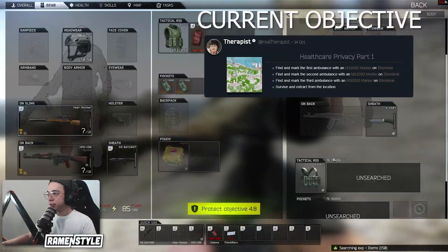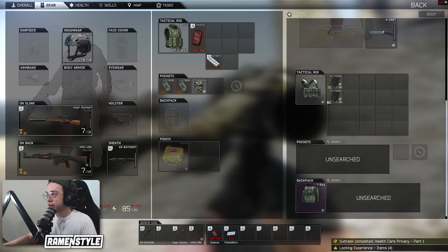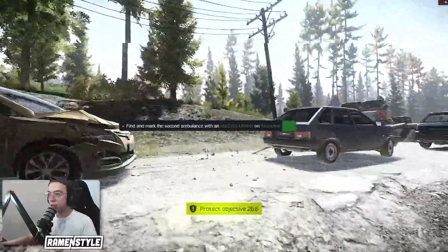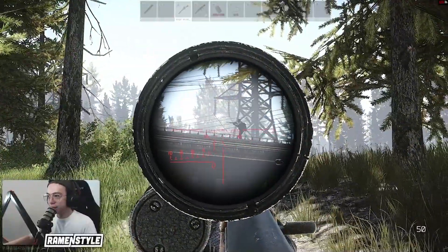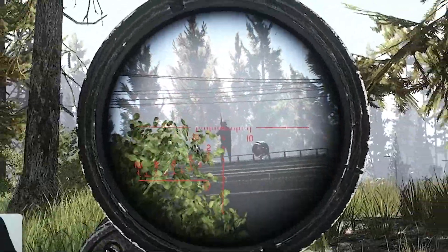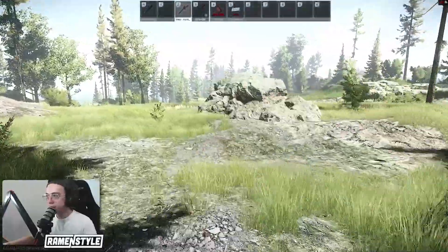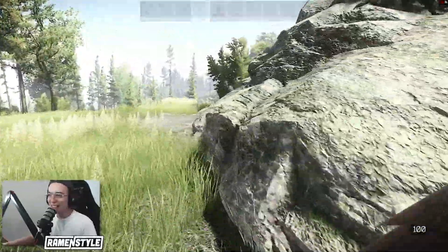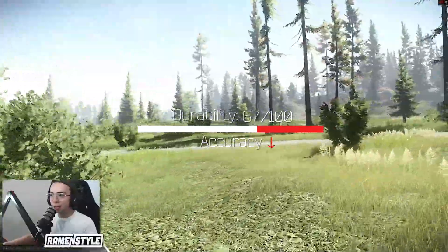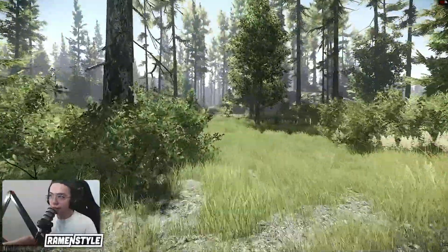So I decided to put the Tushanka quest aside and move on to another quest. We're heading into Shoreline to mark three ambulances for Therapist's Healthcare Privacy Part 1. I'm taking a Hunter with 10 shots of M80s — that's all I have, no extra bullets, so hopefully 10 good sniper shots. If I can't kill a scav in two shots I'm not going to take a third, because with low durability the gun gets quite inaccurate.